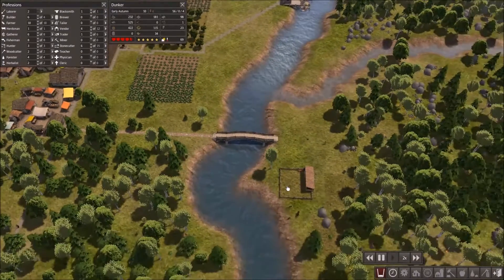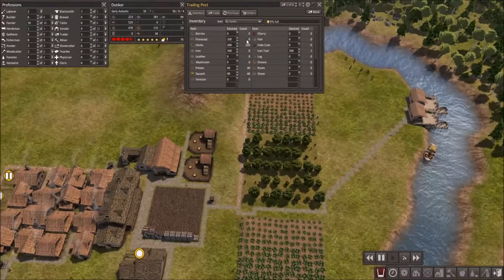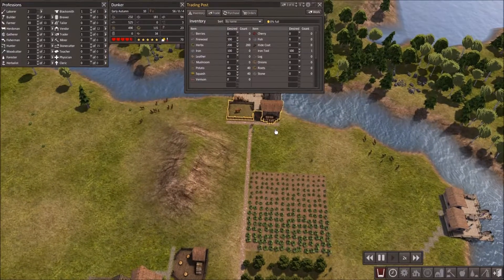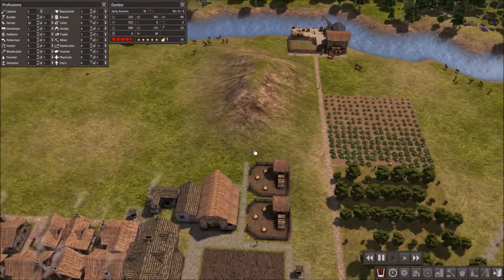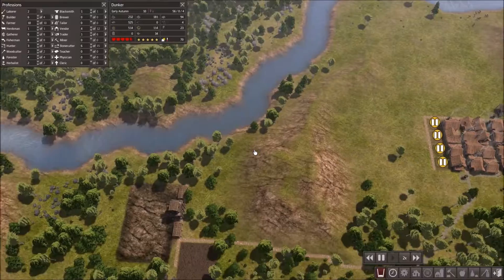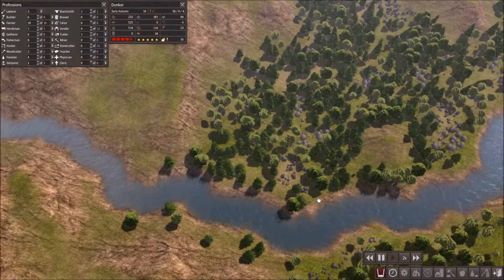How do I get the cattle over here though? There they go! Oh, sweet! The smart cattle - they already know! So we can actually see people coming in. That's so cool.